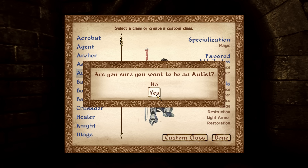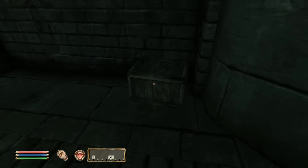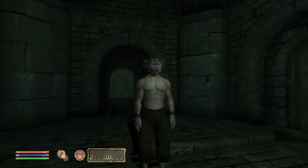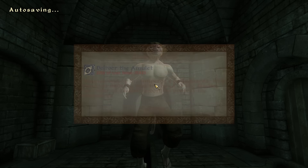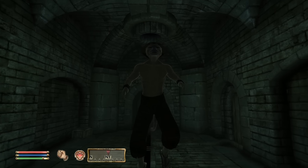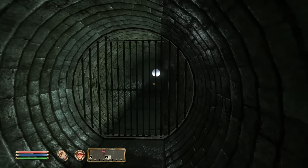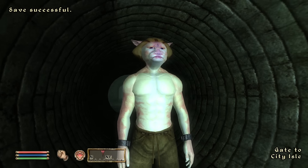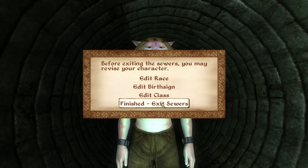Are you sure you want to be an autist? Yes. Let's get the hell out of here. In this crate I've put some of the things that you missed in the tutorial. And look — the quest updates, the Amulet of Kings, Uriel's dead. It's actually working — it's new for me, making things actually function and work without problems. Always do a save before you leave the sewers so we can edit our race, birth sign, and class later if you want to. Let's go!